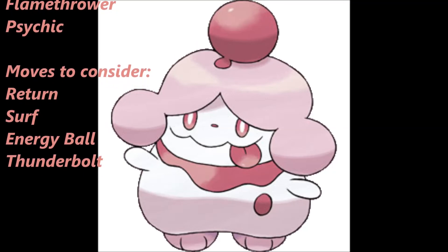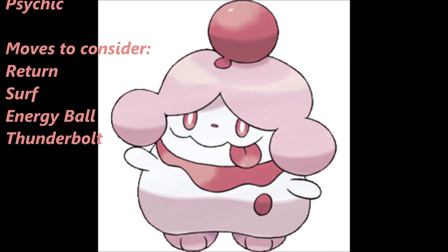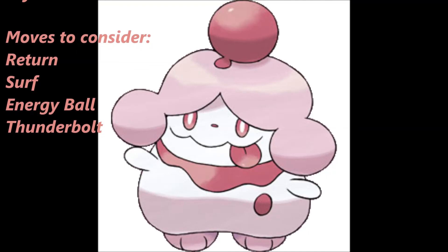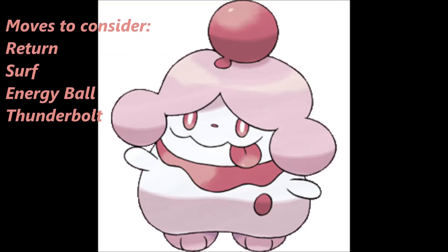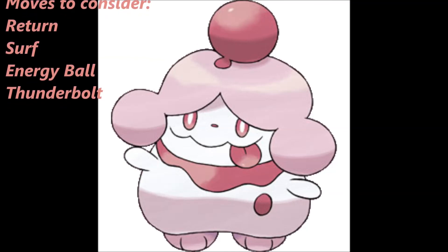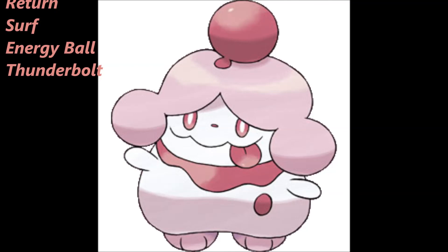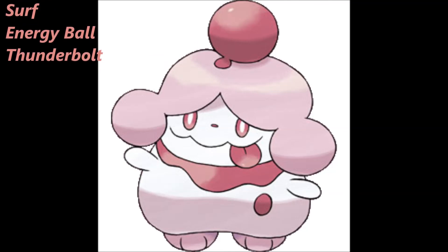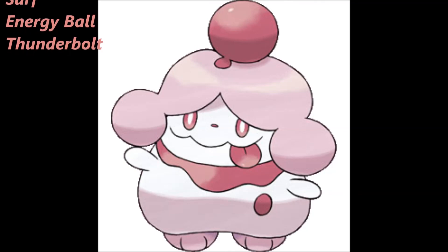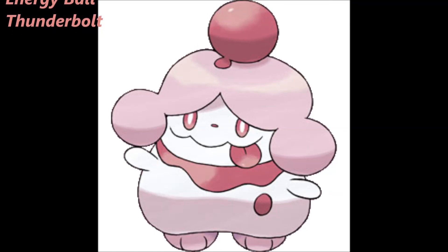Surf handles bulky Ground, Rock, and Fire types. Energy Ball is for bulky Water, Ground, and Rock types. Thunderbolt deals with Skarmory and bulky Water or Flying types. That's everything I have to say in this video — for the set ideas and for this Pokemon. Be sure to leave a comment with an honest rating; tell me what you like, what you don't like, any changes, etc. I hope those of you in the US had a happy Thanksgiving, and I'll see you guys next upload. This is Crasher Chase signing off.